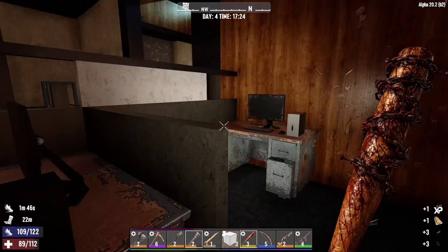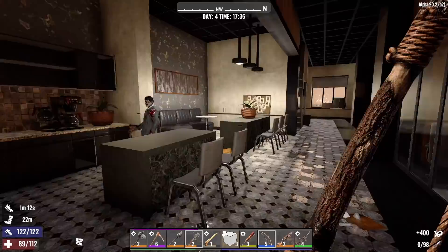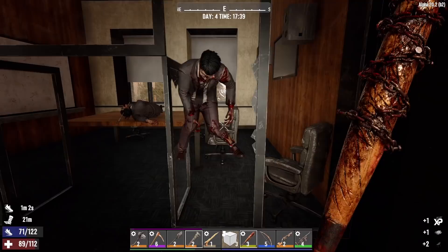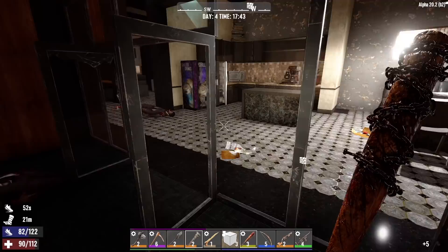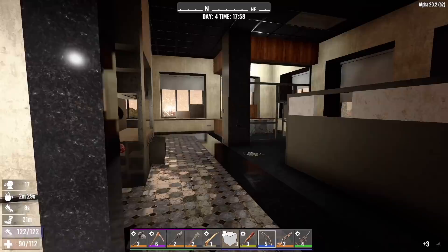Once we clear it out we can come back up here later on tonight and do all the looting without having to worry about zombies. Didn't see this guy - slow down. There's another one in there - breaking the glass. Bop. Grab all these chairs, grab all these out here too. We'll check this vending machine - it's working, nothing I want to buy right now. If it wasn't working I would have taken it apart. Some coffee.